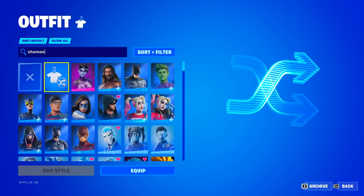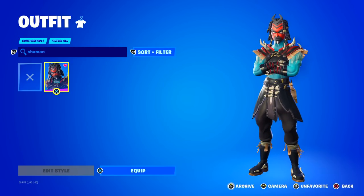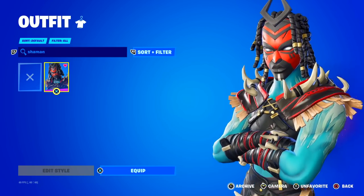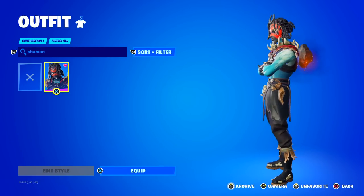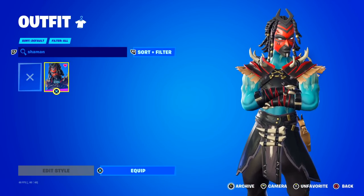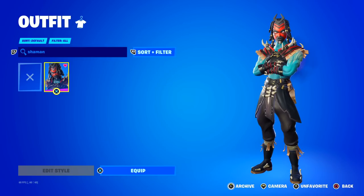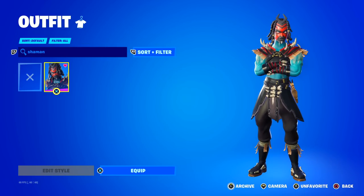Here we go — the Shaman skin. Shaman is a Fortnite skin that is definitely in my top three most rare item shop skins that I own. Amazing skin. Look at the detail — very unique design. Whenever I wear this one, people always ask where did you get that skin? There is another skin in this set, but that one actually came out recently so it is not rare — it's like a witch skin, I think.